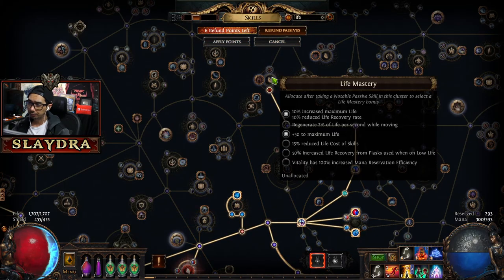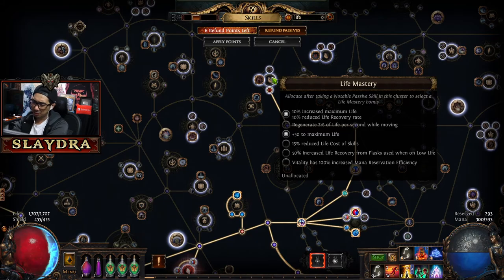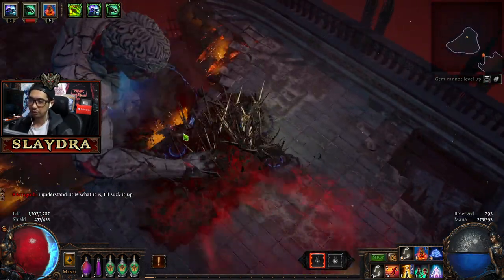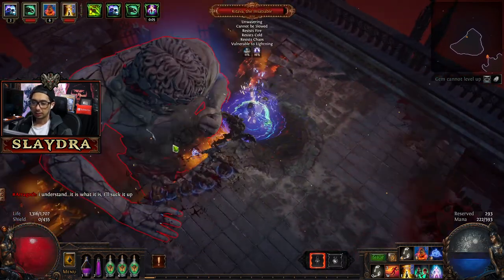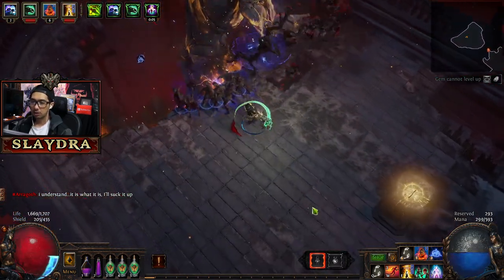Put it into life. For this one there's another thing you can get — Vitality Reservation Efficiency, and I can put maybe a couple points more into Vitality just so I get some extra regen. That'd be nice as well.